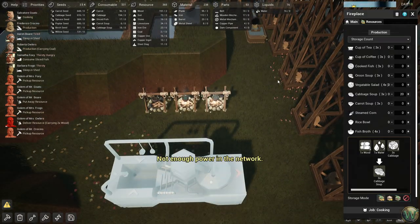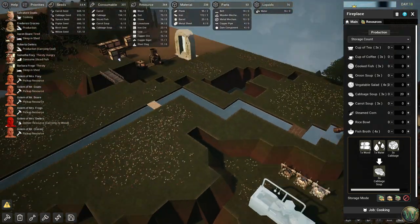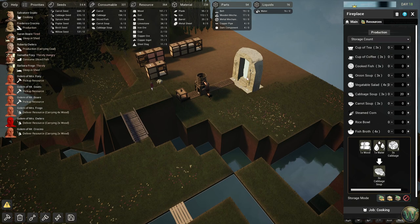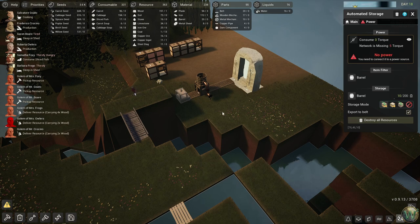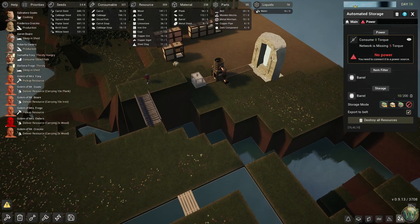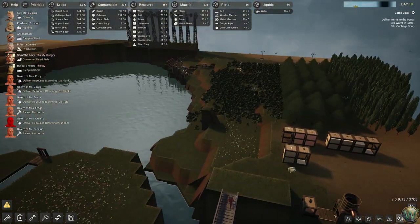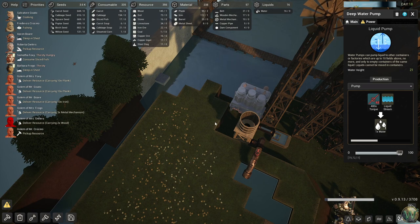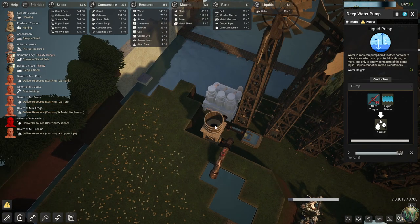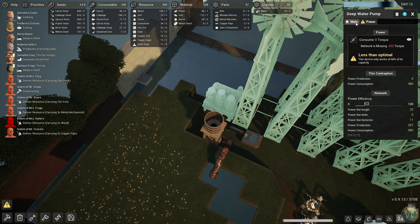How are you doing on the cabbage soup? You're making it — okay. Hopefully they will deliver the cabbage soup. Let's make this an urgent priority so they deliver it faster. Those barrels are getting delivered here. So we need power over here and water pumping over here — all the things. We're getting 96 torque out of this network now.